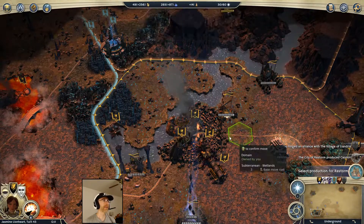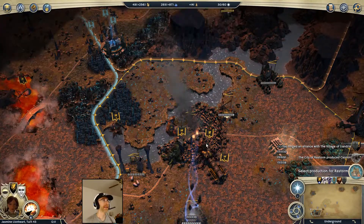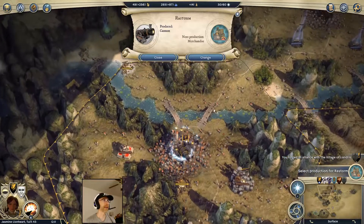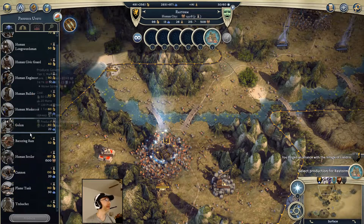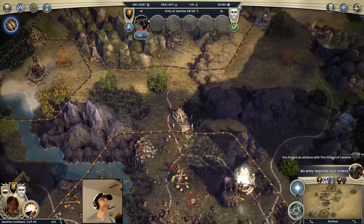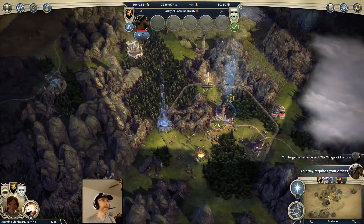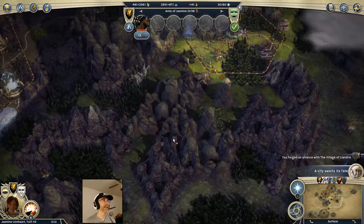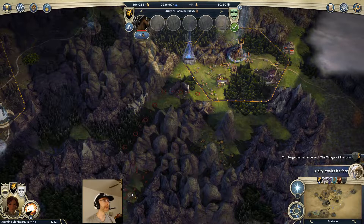I'll just kind of pile everybody else together and sit here and see - maybe he'll react and try to organize some sort of counterattack. I can't afford to build anything up here on this turn so let's just do merchandise. Get another cannon on the way down. And can I get this city for free? Yes, I can just walk in and take that. Perfect.